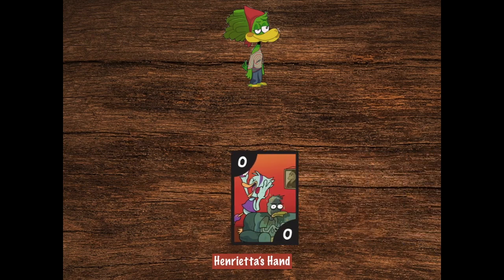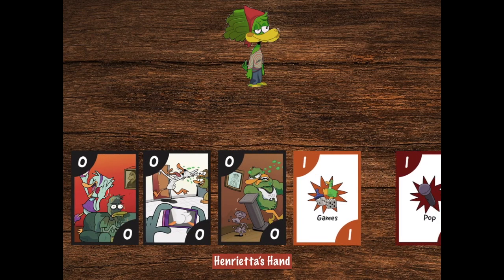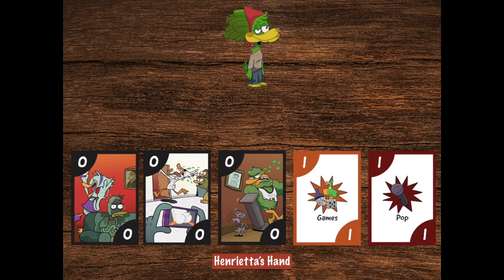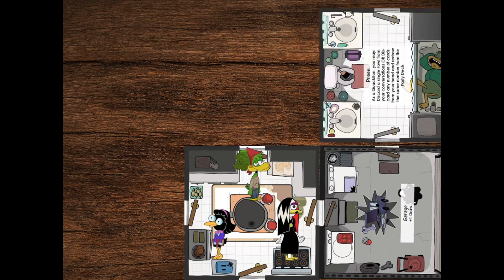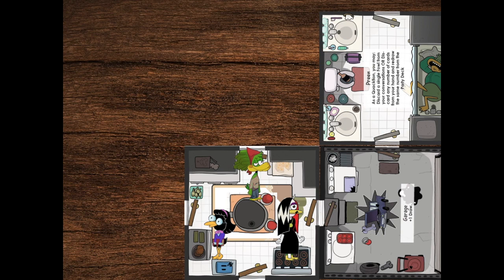Henrietta is up next. Henrietta's hand is decidedly more brutal than Millicent's. While she has some ability to score in the den with popular culture, and in the basement with games, the majority of her cards are fouls, which are used to deny points to other players. Looking at the available doors in the house, Henrietta decides to put the bathroom — the only room that allows you to discard fouls — far away from the other players, who she plans to brutally insult with all those foul cards.